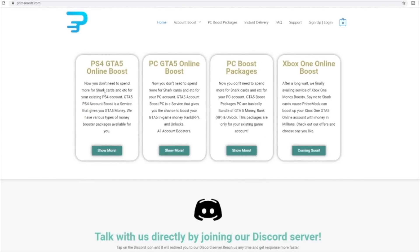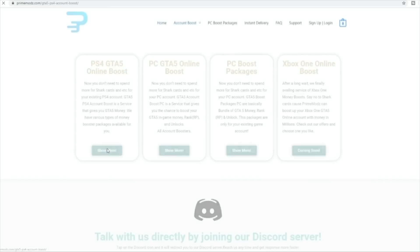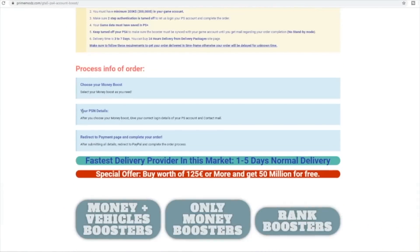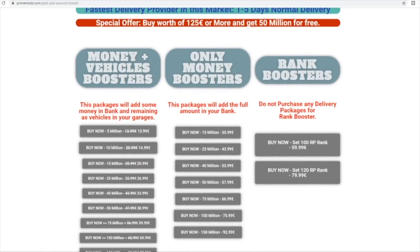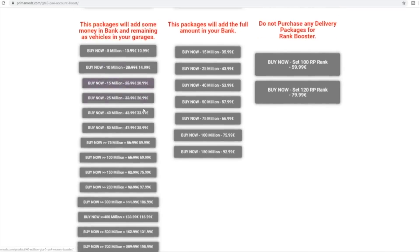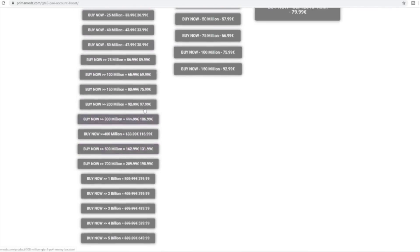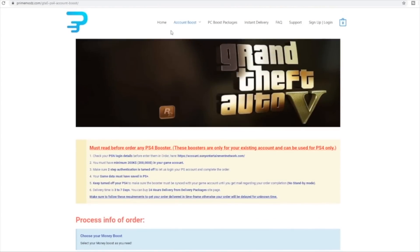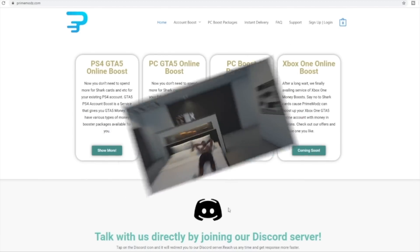If you guys are struggling for cash, level, and rank in GTA 5 Online, you should definitely check out primemoz.com. Primemoz offers PS4 GTA 5 Online account boosting, PC account boosting, and PC boost packages. With his account boosting you can see the types available — money with vehicle boosters, money-only boosters, or rank boosters. Go ahead and check out Primemoz today; he will be linked in the description below.